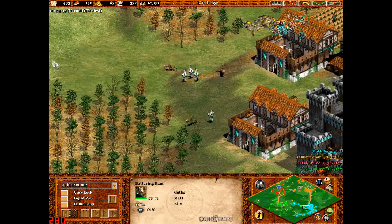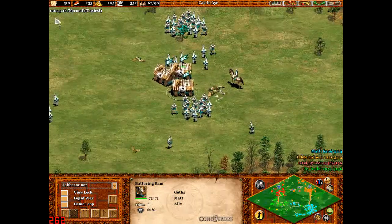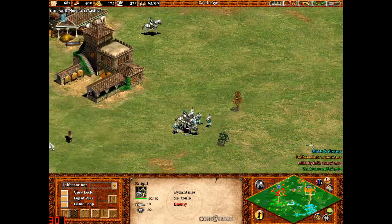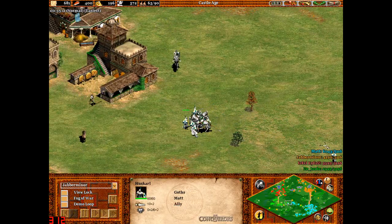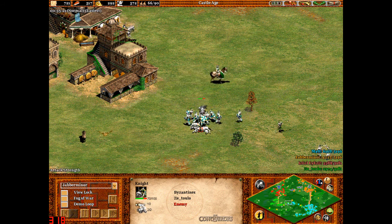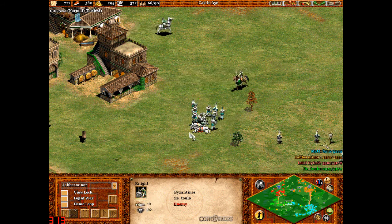He's put some Huskarls in the battering rams to increase their speed. He hasn't gone to the Castle Age just yet, but if I speed things up a bit to let him get in — here comes some knights, but they've only got two, so they'll go down in ten hits from a Huskarl. And just like that, they're gone.